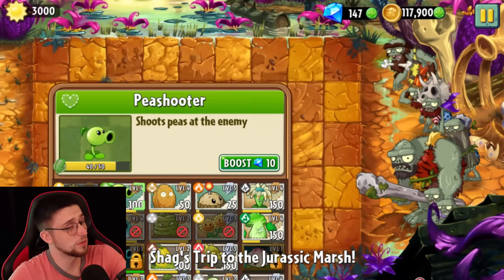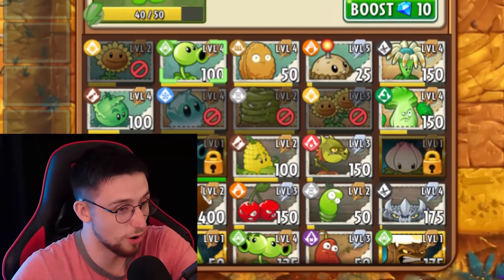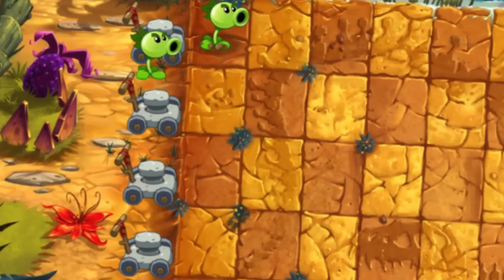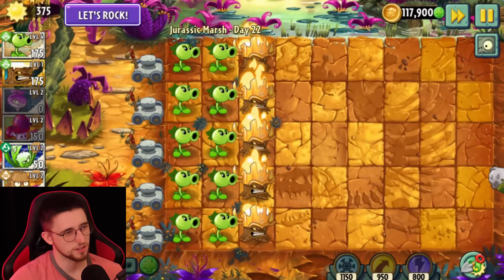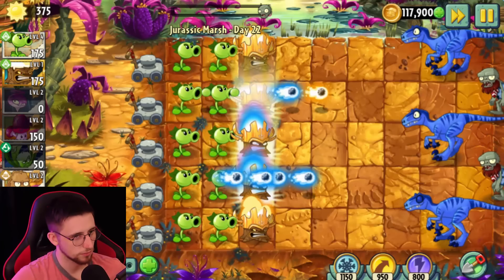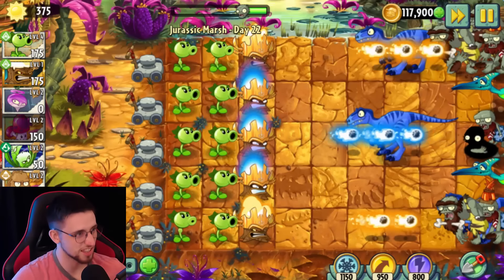Last stand — okay, I don't think we've had one of these yet. 3,000 sun. Oh, you already know what I'm doing. You already know. Let's see how your gimmicks hold up now. We're gonna have some fun with this one. That's enough for one Caveman Johnny and a couple of Chanels. Should be okay with that. Power them up — let's see if you can get past the setup.